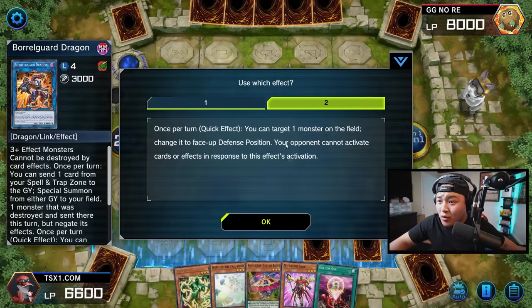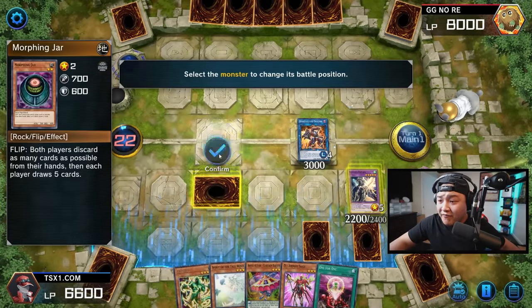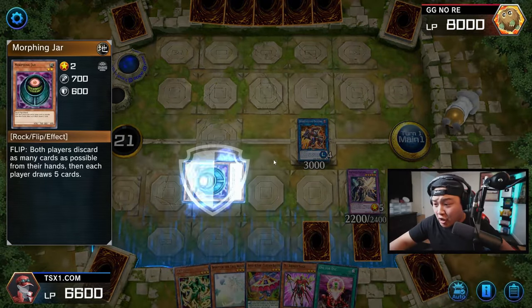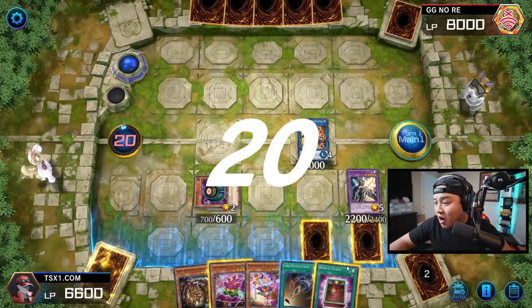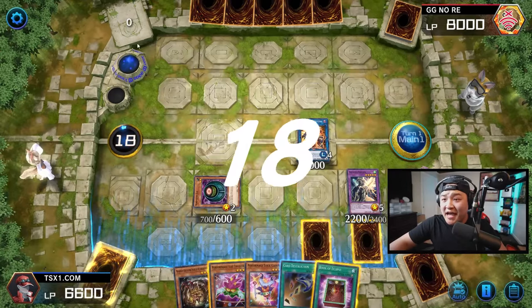We're going to flip this card face up. Morphing Jar triggers — discard my entire hand, draw. He has no cards left in deck!